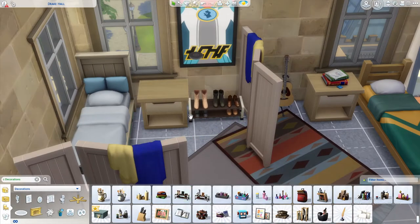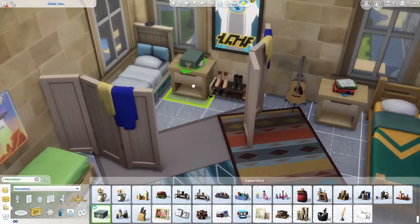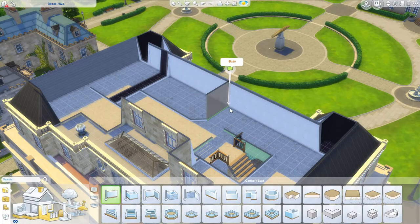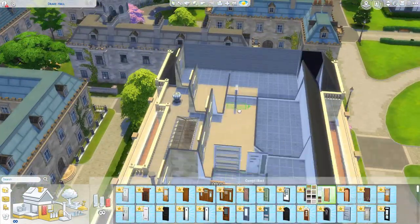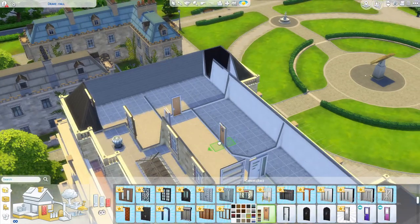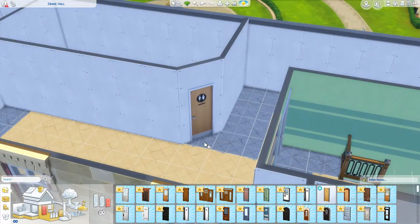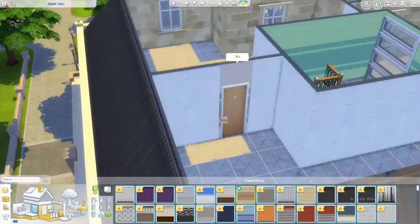A lot of the decor for dorms is just: what posters can I put on the walls, and what clutter can I have on the floor and on the tables? That's pretty much what decorations are in dorms, because you can't really change your furniture, you can't change your window layout, or hang too many posters or picture frames up — you can't put holes in the wall. It's just kind of restrictive, so I try to keep it as realistic as possible.